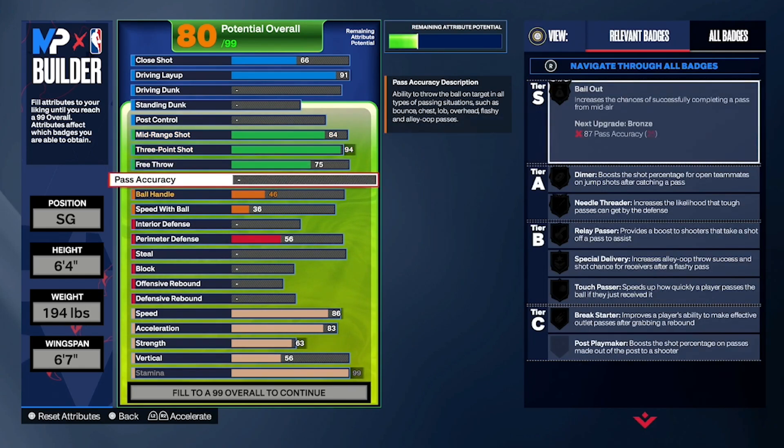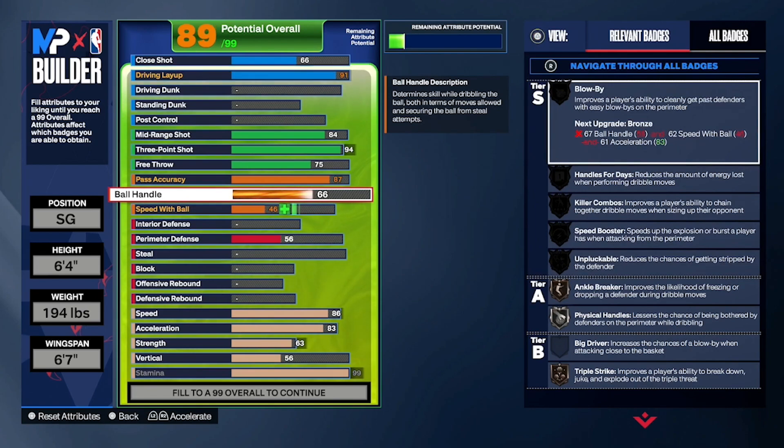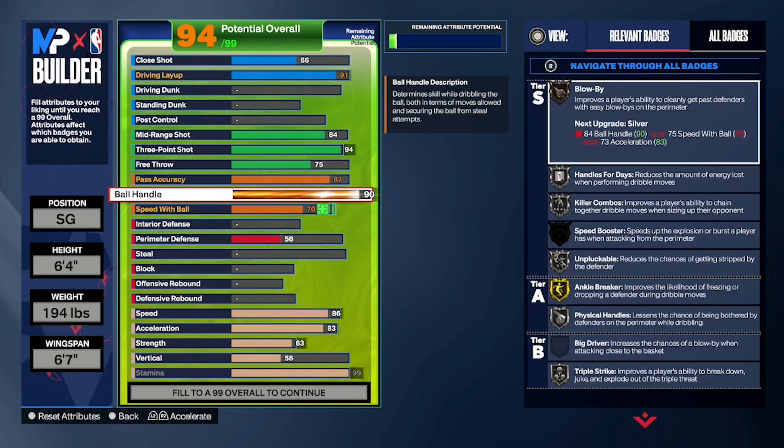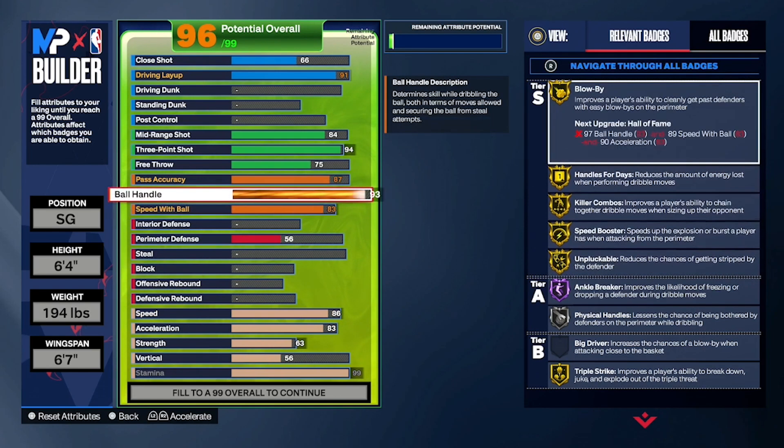When it came to playmaking, we went with an 87 pass accuracy, which gives us bronze bailout as well as silver needle threader, relay passes, dimer, and touch passer. Then a 93 on ball handle — the main reason is you need a 92 in order to get unplugged. At a 93 ball handle it also helps with other badges: at a 92 you get gold speed booster and gold blow-by, and then at a 93 you get gold killer combos.